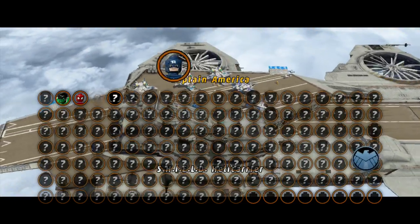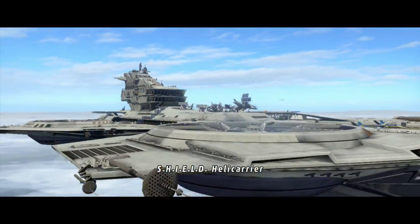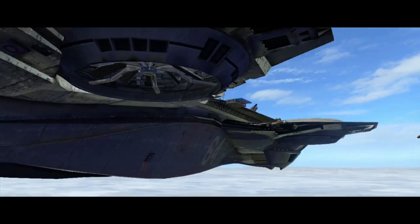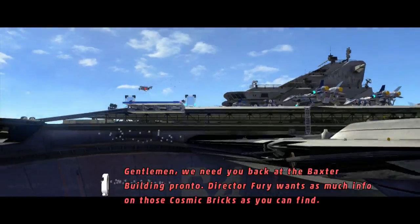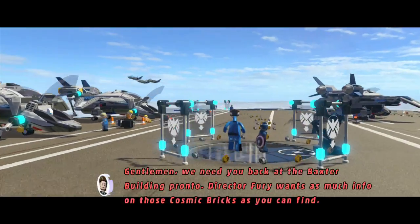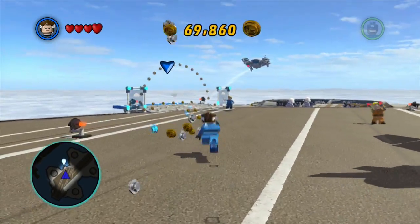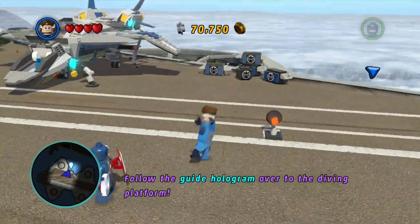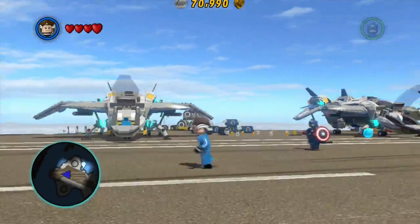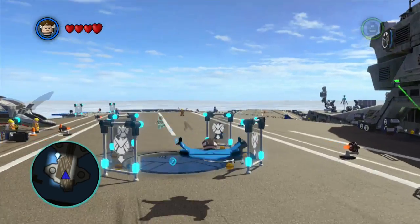Hey guys, this is Playing Spout and welcome back to a brand new video. Today we're back with some more Marvel Mondays, playing Lego Marvel Superheroes. We're on mission two in the campaign. In the last episode, Abomination and Sandman were hired by Dr. Doom and Loki to get cosmic bricks at Grand Central Station. We've taken them down, and now Captain America has teamed up with Mr. Fantastic to learn more about the cosmic bricks.